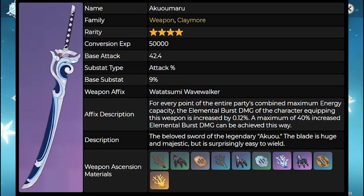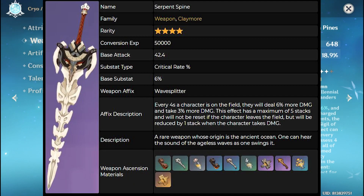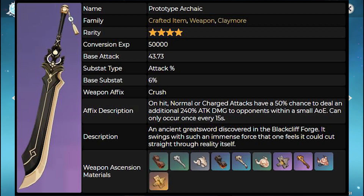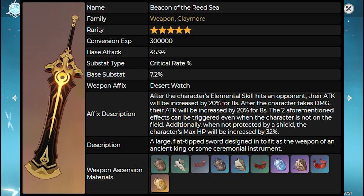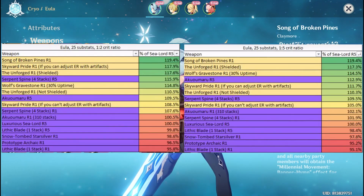Her best-in-class 4-star weapon would be Aquila Favonia, or if you have Blackcliff Slasher or Serpent Spine. Among the free-to-play choices, you can run Luxurious Sea Lord, Snowtombed Starsilver, or Prototype Archaic. Among the 5-stars, Song of Broken Pines is obviously the best, but Beacon of the Reed Sea would be a better choice if you're wishing on a weapon banner. This is an old weapon ranking for Eula.